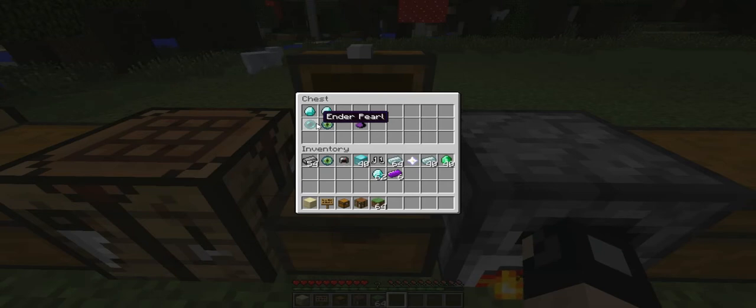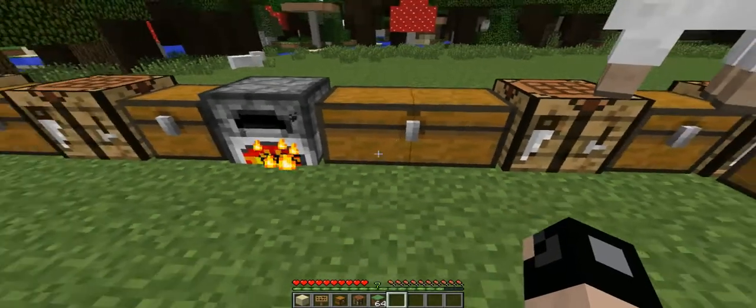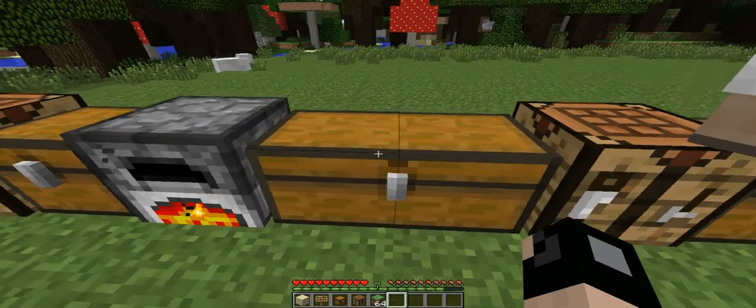This is the Ender Blend. When you think about what you need for this, it's pretty expensive. You're going to need an Eye of Ender, an Ender Ain, an Ender Pearl, and two diamonds on the top — that will give you this Ender Blend. What we're going to do is smelt that Ender Blend, and that is going to give us these Ender Ingots. We're going to use these Ender Ingots in the next type of armor, which is the best armor and my favorite in the entire mod, because it is so crazy overpowered.